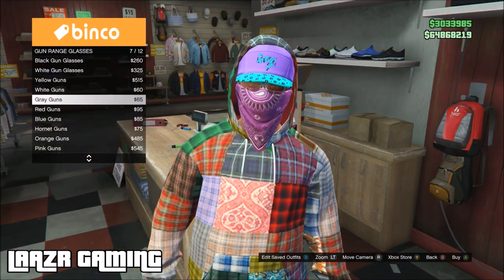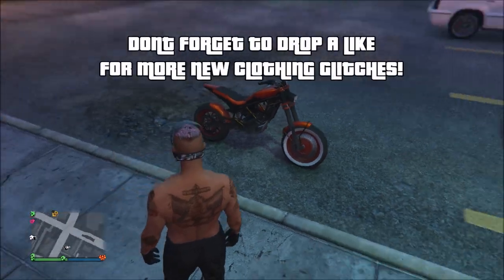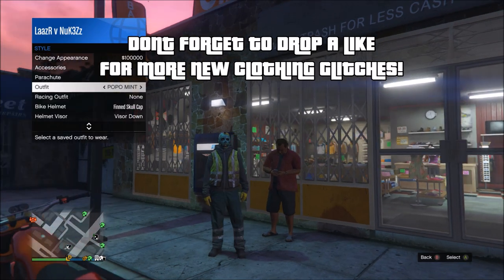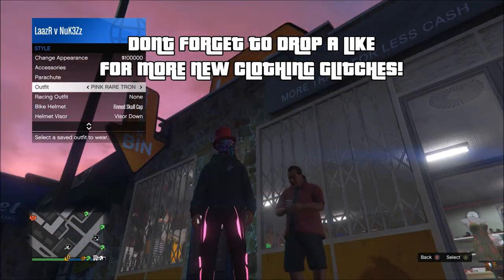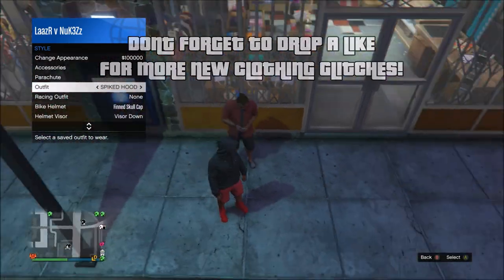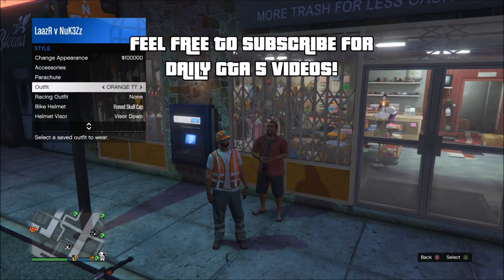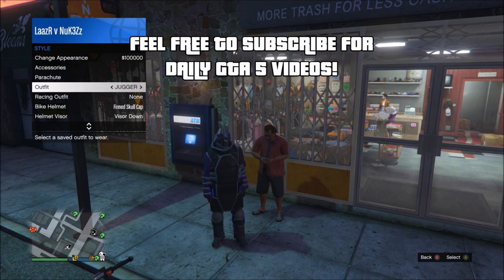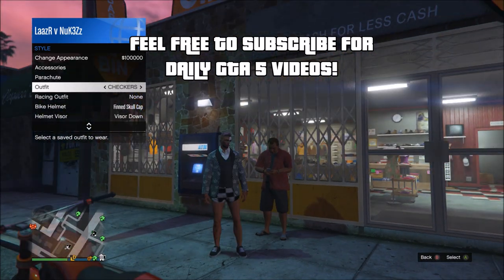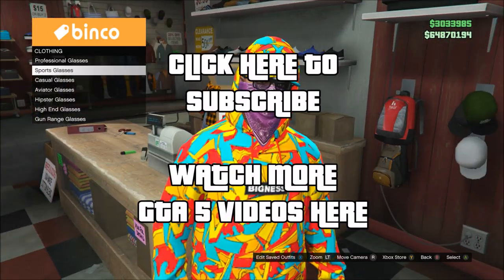If you want a link to any of the other outfits I've got here, just leave a comment below and I'll link you straight to the video. That's going to do it for me guys — an awesome clothing glitch that lets you get this rare bandana look. If you want to see more clothing glitches like this, drop a like below and feel free to subscribe if you're new, as I post daily GTA 5 videos. I'll also leave a link to a playlist of more working glitches in the description.